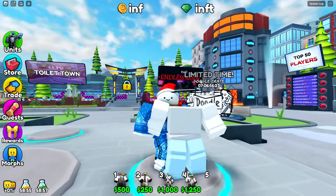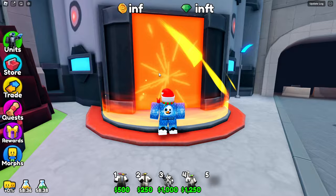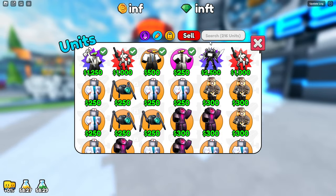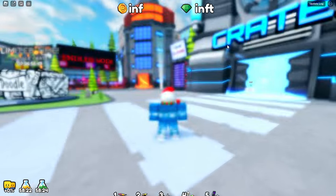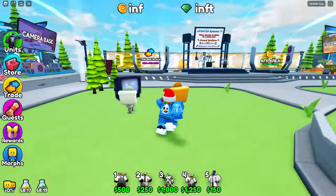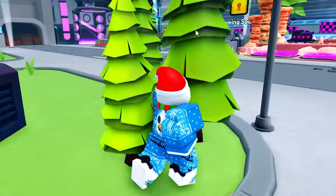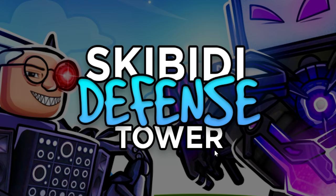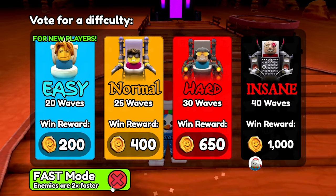Someone else is in my server — hey, stop running around! I'm curious to see what the layout will be like. We have all four units, and I'll also add a farm unit — the scientist. For the map, I'll do the turbulent train, my favorite map. Let's do insane mode.